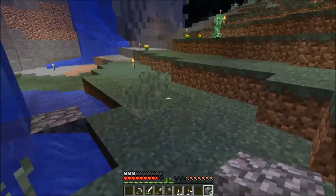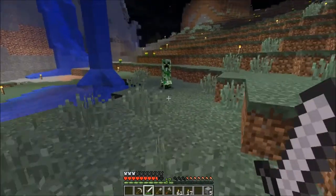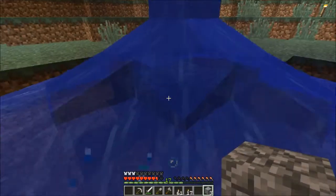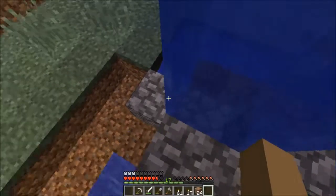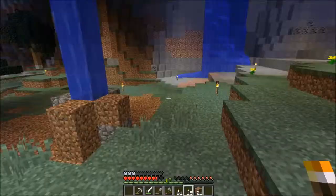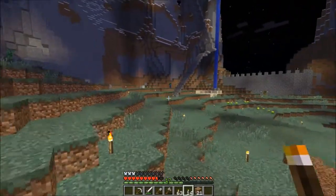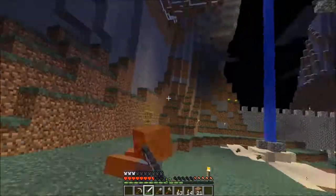There's a creeper after me and it blows me up right at the end. Seven gunpowder — I might make more TNT. Placing torches around — the amount of torches I've invested in will not go in vain. I think I'm gonna start building a path. How are these mobs still spawning with all the torches I've placed down?